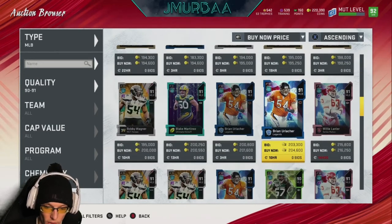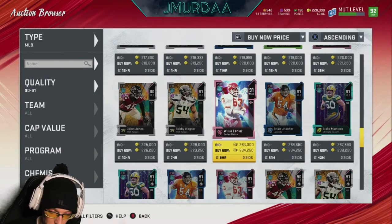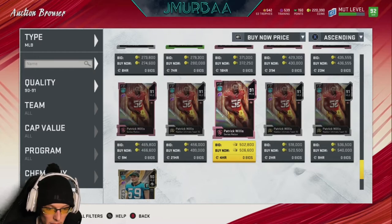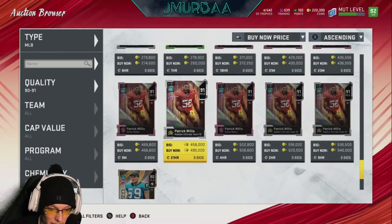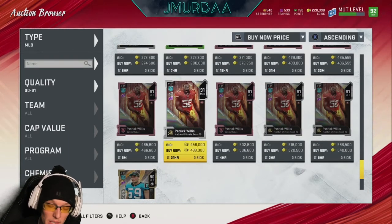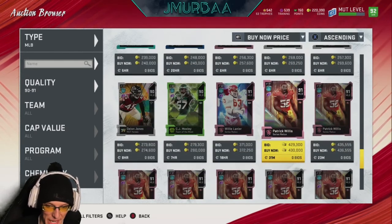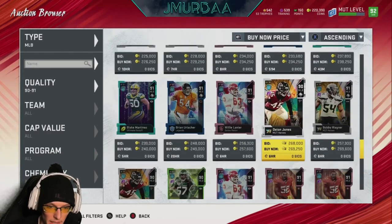If you can't afford Ray Lewis or Brian Bosworth, get Brian Urlacher as one of your middle linebackers. For your second, it depends how much you can spend. I had Willie Lanier — he wasn't bad at all, solid. I would recommend Patrick Willis if you can afford him, but Patrick Willis is going to be nearly as expensive as Ray Lewis, so at that price point you'd be better off just getting Ray Lewis. Patrick Willis is very good but expensive for a 91 overall.